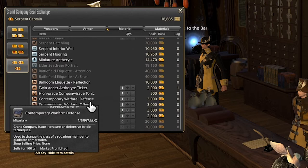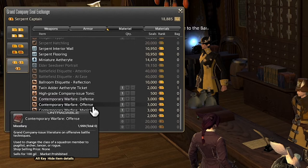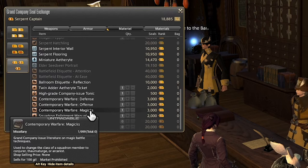Next we have the Contemporary Warfare items — Defense, Offense, and Magic. These essentially allow you to change the jobs of your squadron members. If you wanted to change someone to a gladiator or marauder, you'd use a defense book; if you wanted to change them to one of the DPS roles, you could use an offense book; and for one of the magic roles, you could use the magic book.